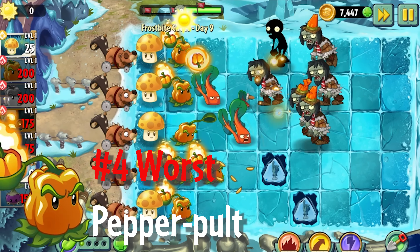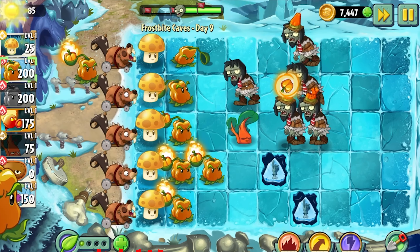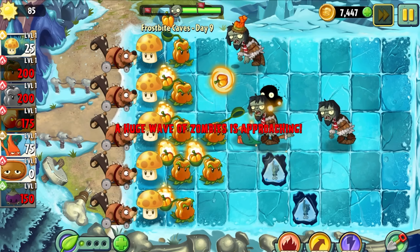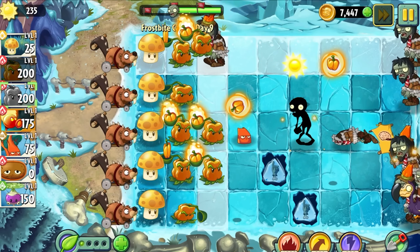Given what I just said about Dusk Lobber, you'd probably expect me to praise this next plant because they're quite similar. Pepperpult is a 200 sun cost lobbing plant that also deals splash damage. However, Pepperpult can only lob one projectile at a time and it costs more sun. But those negatives alone aren't what lands Pepperpult on this worst list.